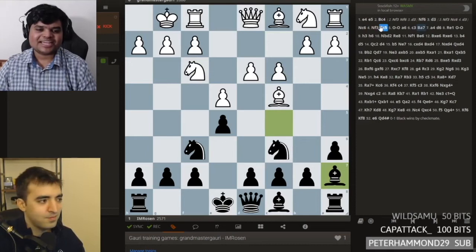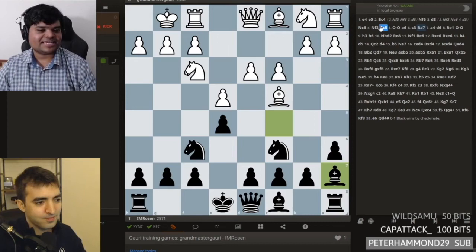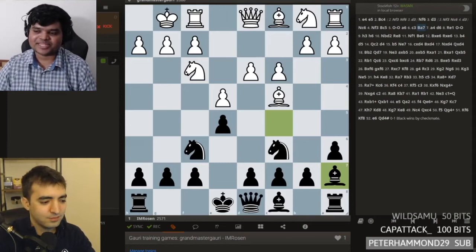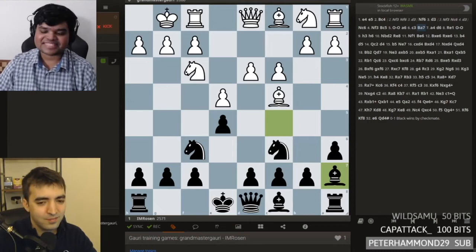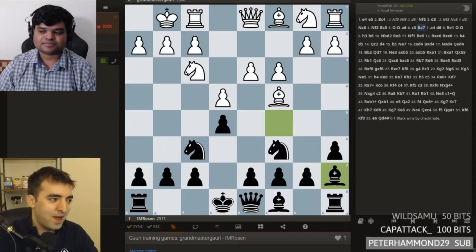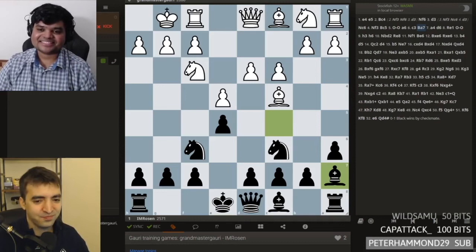We went to kind of a main line. I think all this stuff is theory, but it's so transpositional — I can play a4 first, or rook e1 first, or a3 first. In every single tournament game my opponent and I would take like 20 minutes just to get to a position you could get to in two minutes, because we're both thinking 'this could transpose to that' and working out the best move order. That's happened multiple times. So I don't even have to play a4 — I can play h3 or rook e1.